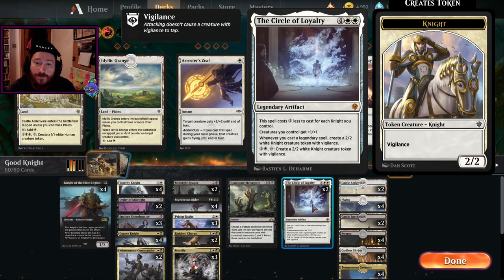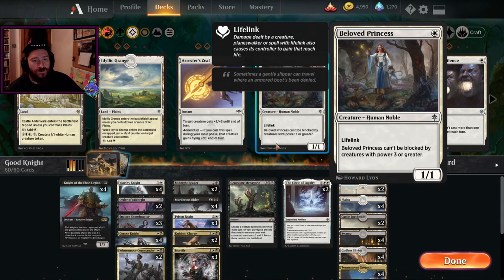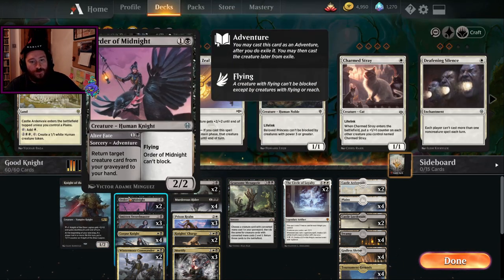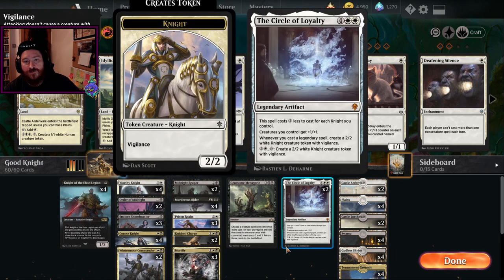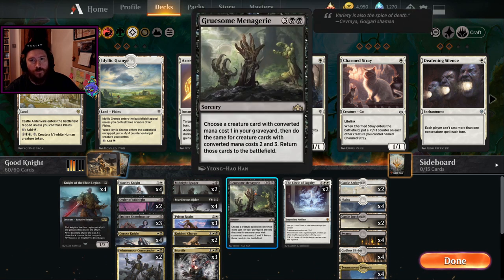Circle of Loyalty costs one less to cast for each knight you control. Creatures you control get plus one plus one. Whenever you cast a legendary spell, create a 2/2 white knight token with vigilance. You never really get to that point in the game because this is quite a rush-down deck. If you do reach the late stage, Gruesome Menagerie lets you pick up dead cards — one drop, two drop, three drop — three creatures in one sweep for five mana.